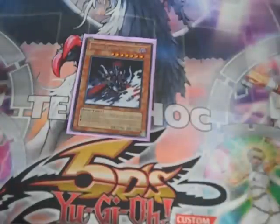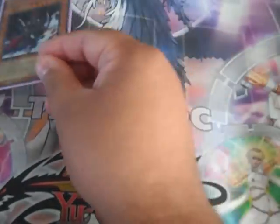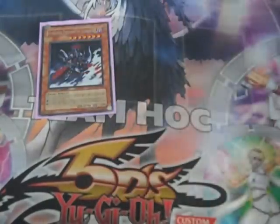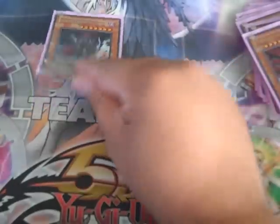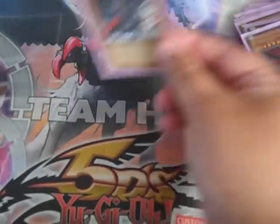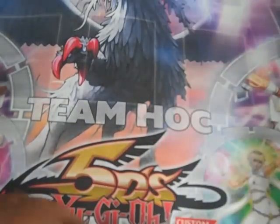Gorz — I don't set a whole lot other than monsters, so he's easy to get out. I've had a lot of occasions where they'll hit me, I'll drop Gorz, get a token, tribute both for Light and Darkness Dragon. When Light and Darkness Dragon gets destroyed, bam — I've got a 2,700 beater. A lot of decks can't get over Gorz, so it just makes the deck a whole lot more consistent.